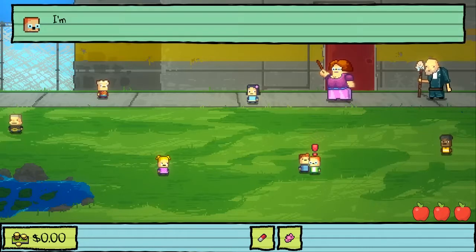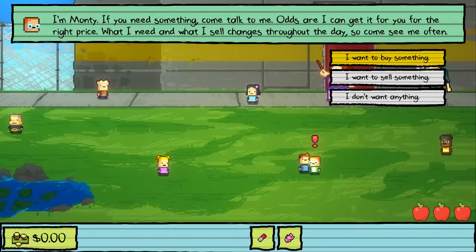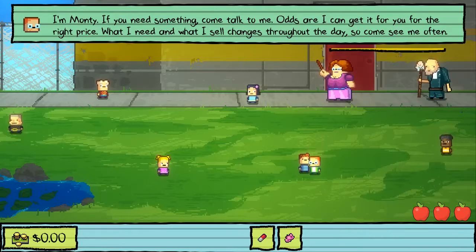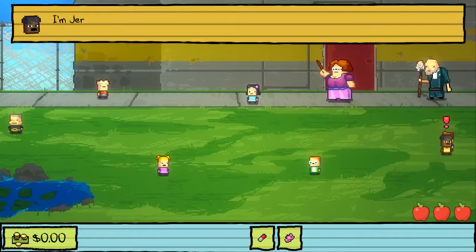I'm Monty. If you need something, come talk to me - odds are I can get it for you for the right price. What I need and what I sell changes throughout the day, so come see me more often. We're not gonna do anything right now. That teacher is vivacious. Yep, that's the word I would use. I'm drunk. I don't think you're cool enough to talk to me.